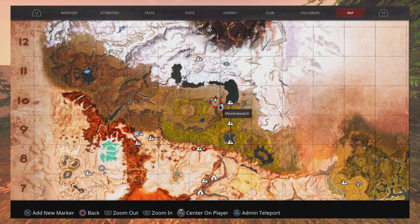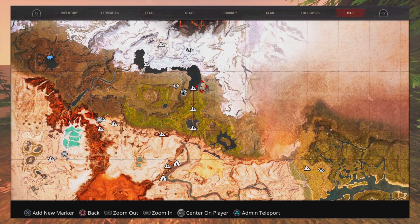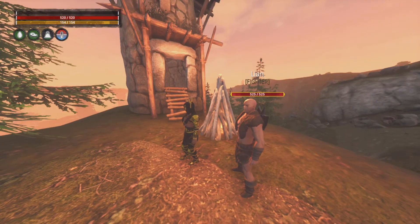Janus can spawn up in this little area right behind the Great Dam, right at the keyhole, and pretty much anywhere around that general area. That's pretty much his best spawn spots. Overall, those are the best thralls for 3.0 in my opinion.